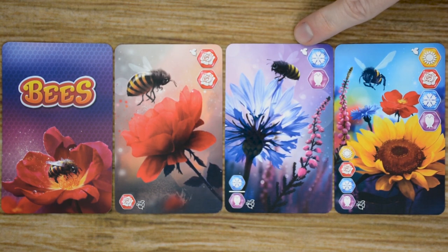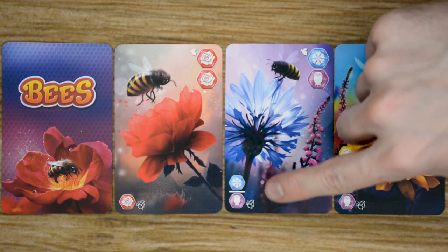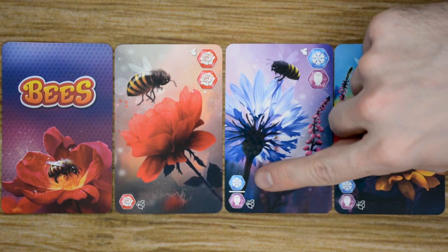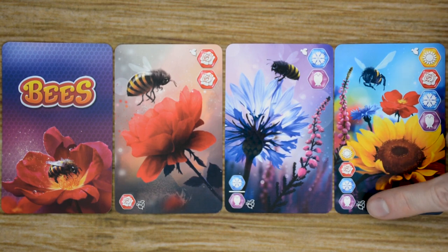So for example, with this card here, the active player would receive one blue and one purple gem, and the other players will get to choose to either take one blue or one purple gem. The one exception to this is the four pollen card, which is going to have one of each of the colors for the active player and one of each of the colors for the passive player, so they'll all receive the same number of gems.